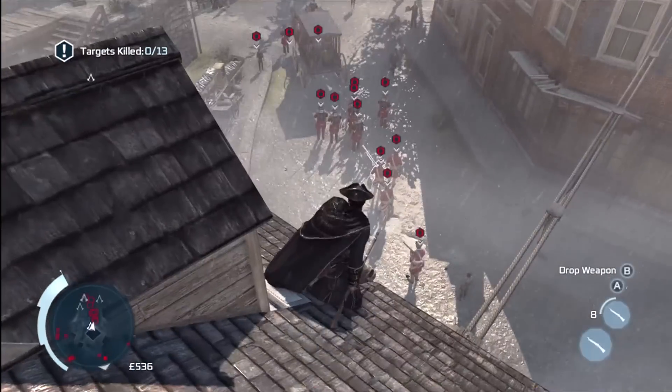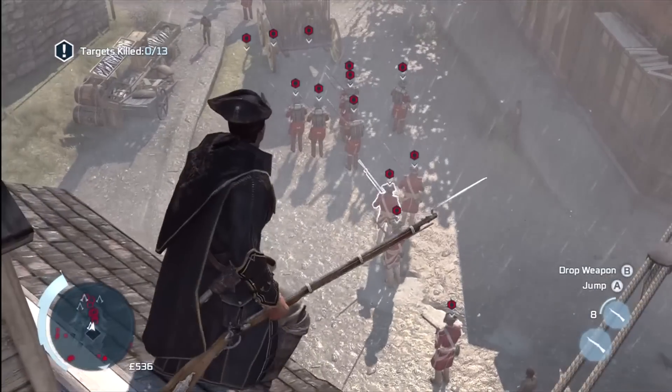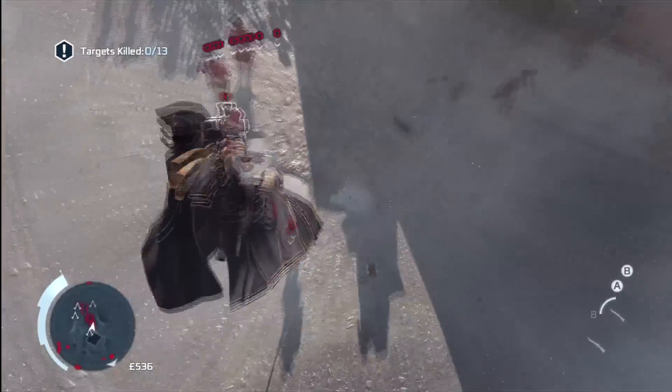The best way to do this is to creep up behind these guys and, while they're bunched together, charge one in the back and just push it towards the other one.